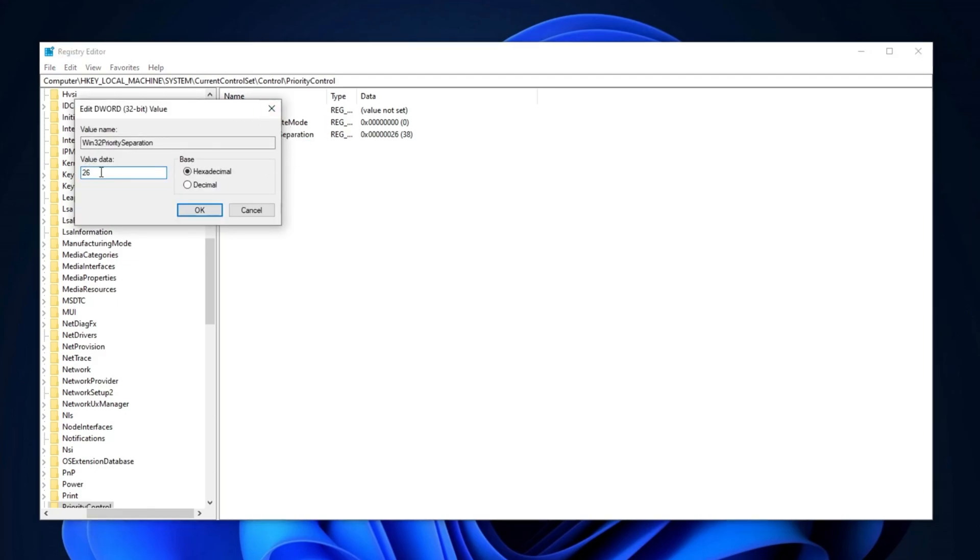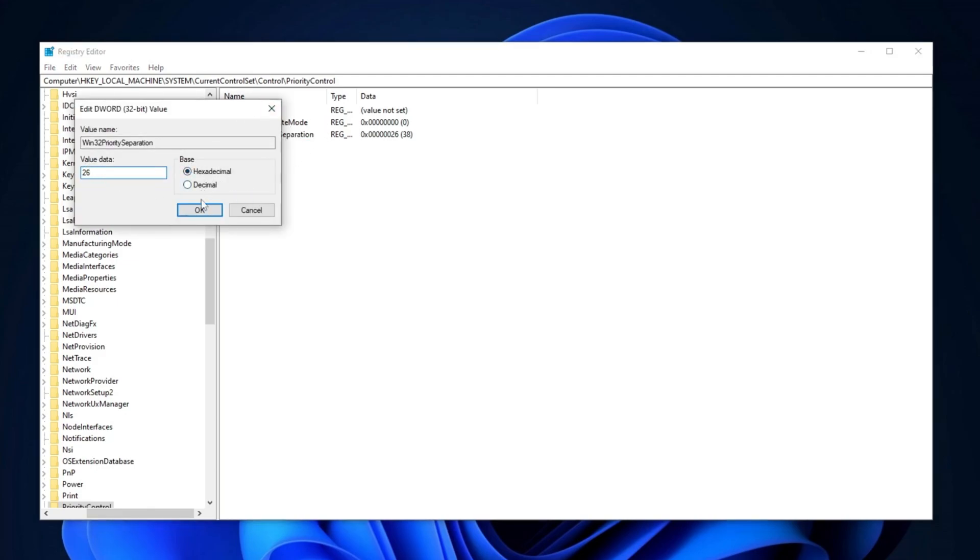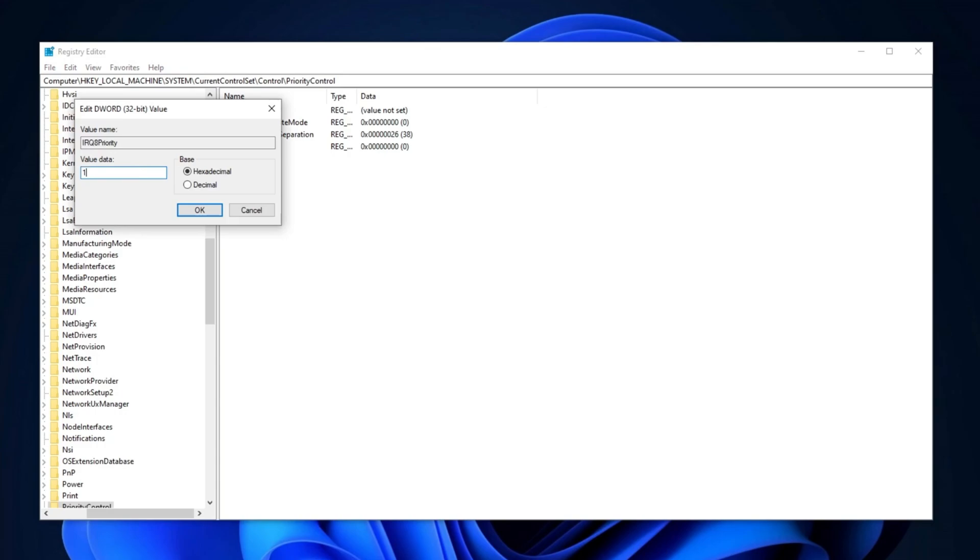Set its value to 26, change the base to hexadecimal, and click OK. Next, we'll add two new registry values. Right-click anywhere in the registry editor, select New, and then choose DWORD value. Name this value IRQ8Priority and press Enter. Double-click on it, set its value to 1, change the base to hexadecimal, and click OK.